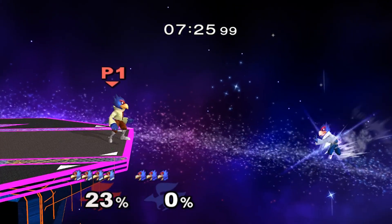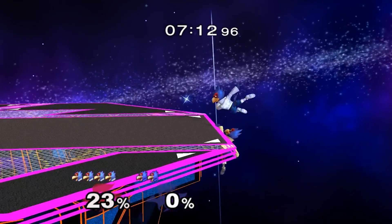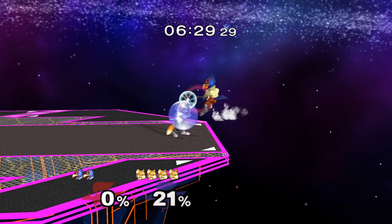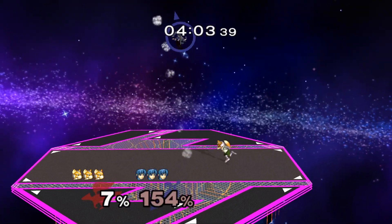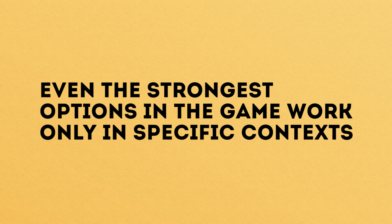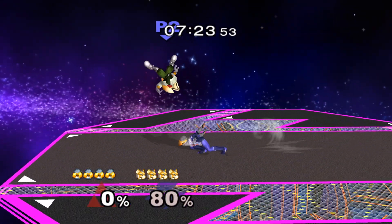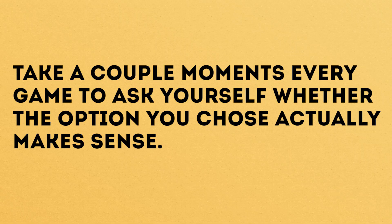Remember that example where we talked about Falco recovering? If you see that Falco only has one option to survive, it's way easier to cover it and narrows down your options to the stuff that beats that option. This general concept applies to all of Melee. I can't count the number of times I've played people online who literally do stuff to me that visibly loses to the option I'm showing them at the time. Like if you dash attack someone who's visibly crouching, that dash attack isn't gonna work — it serves no purpose. All of these concepts will come with practice, but only if you're mindful of it. Taking a couple moments every game to ask yourself whether the option you're doing actually makes sense can go a long way.